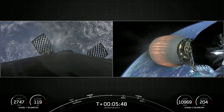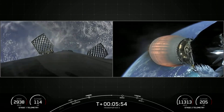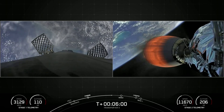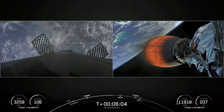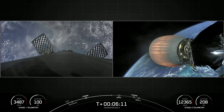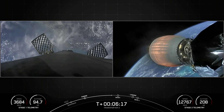We're about one minute away from that entry burn. As you can see on the left-hand side of your screen, we have deployed the grid fins. Falcon 9 has four hypersonic grid fins positioned near the top of the first stage, and it's using nothing but those grid fins for steering as it makes its return to Earth — at least until we light the center engine for landing. You also might notice some white puffs here and there — those are cold nitrogen gas bursts which help with attitude control.